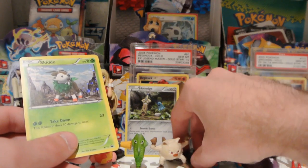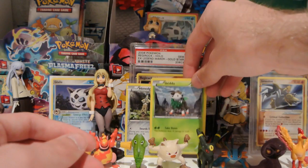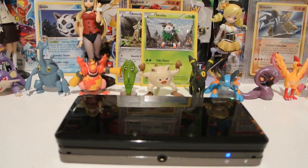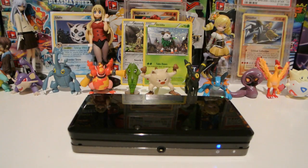Umbreon got knocked over in the background there, whoops. So we'll put Skittle in the background and then we have two packs — both Mega Charizards. I'll go with X first and then Y. Hopefully I can pull something nice out of at least one of these two packs.